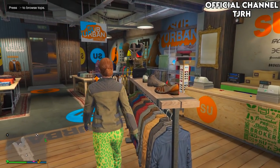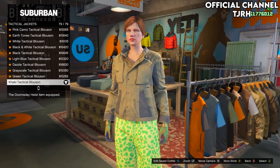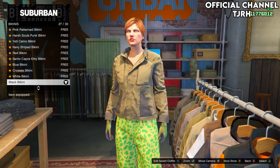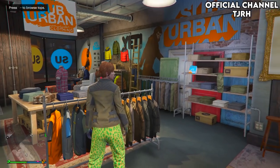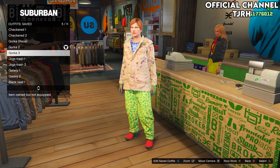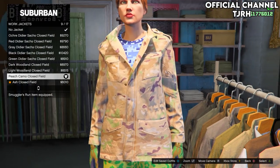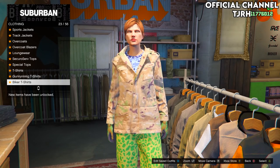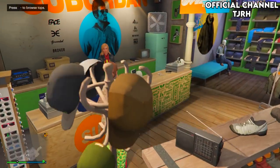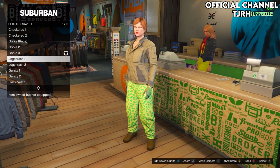For the second gawker outfit, go to accessories, the glove section, and equip the light woodland tacticals - number four. Keep the shoes and pants on and go to the top section. Go down to tactical jackets and equip the last one, the khaki tactical blouse. Then go to bikinis and equip the black bikini - this is for the invisible torso. Save this to slot five. For the next gawker outfit, go back to the top section, go to work jackets and equip peach camo closed field number nine, then go to gunrunning t-shirts and equip the blue digital t-shirt. Save this above your last outfit.